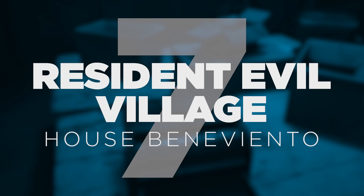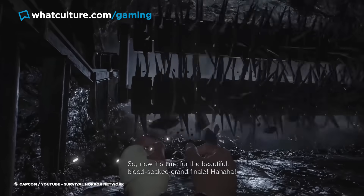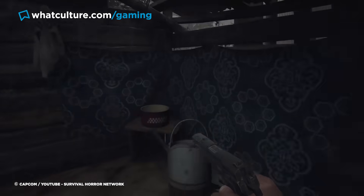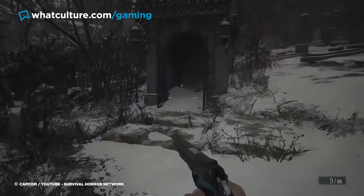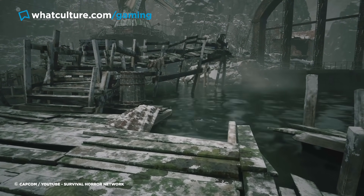Number 7: Resident Evil Village, House Beneviento. Taking place a few years after the events of Resi 7, Village saw the latest Resi protagonist Ethan Winters find himself in an isolated village as he searched for his infant daughter. Players are taken on a whistle-stop tour of the titular village, visiting the homes of its various leaders — from a grand gothic castle to a monster-infested fortress. But perhaps none are as stressful or as terrifying as House Beneviento.